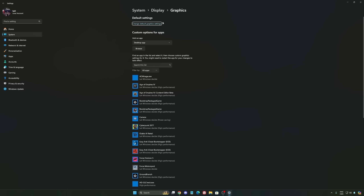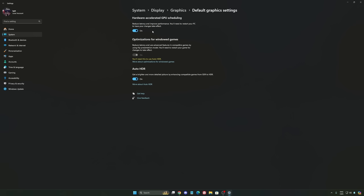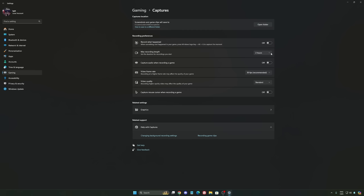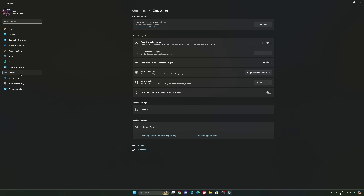After that, we're going to go to Graphics and change the default graphic settings. Make sure that your Hardware Accelerated GPU Scheduling is turned on — super important. Then go back to Gaming, go to Capture, and make sure that everything is deactivated so you save all your resources.